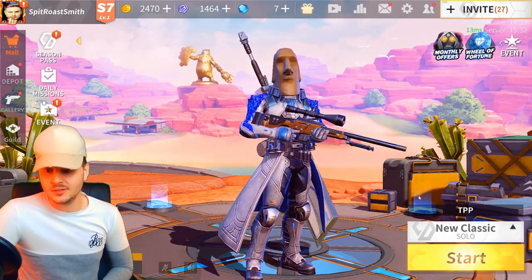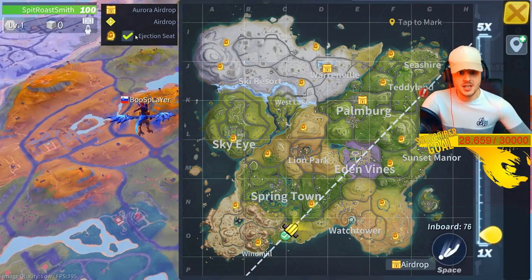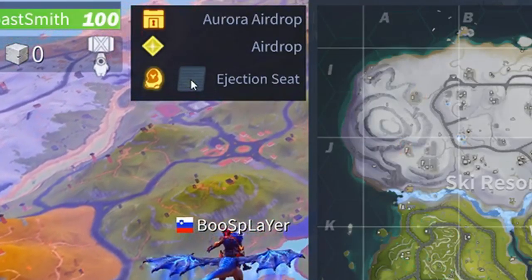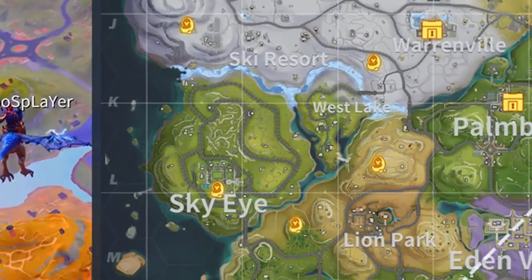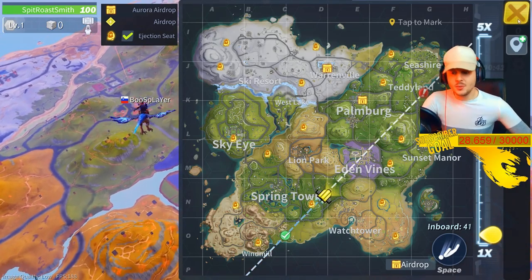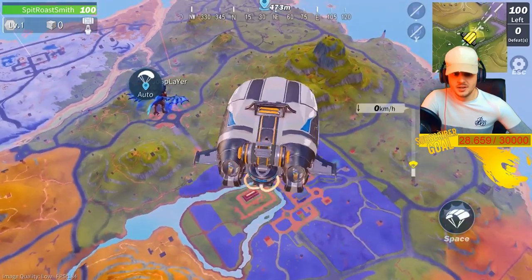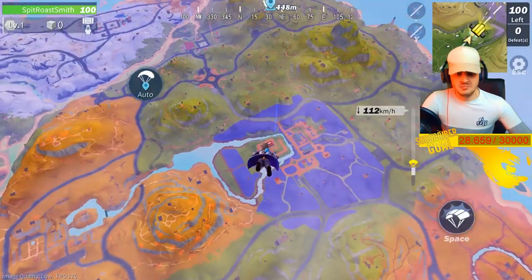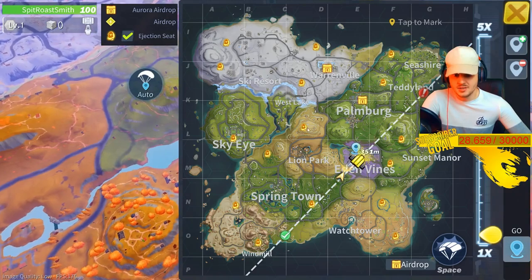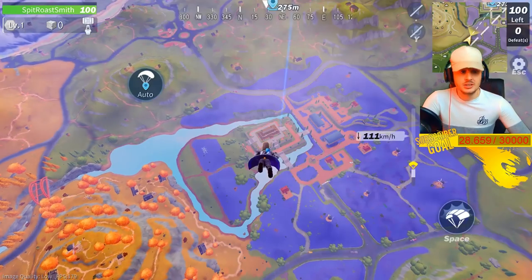Okay, so the game actually does feel a lot smoother. And as you can see, if you open up the map they've added ejection seats — you can click on and off those and actually see where some ejection seats are. That's pretty cool — they made it a lot easier, because when you don't have an ejection seat and you need to get away, that's basically a quick getaway. They've added them sort of everywhere: there's one on the hill, some on the edge of Eden Vines, one on the mountain at Lion Park, some over Springtown Sky Eyes. That's pretty cool.